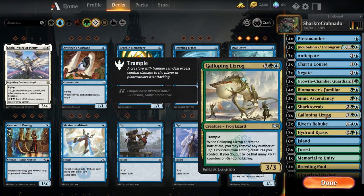Galloping Lizrog: say you've adapted your Sharktocrab but haven't found your Biomancer's Familiar or Simic Ascendancy. You can play Galloping Lizrog and remove +1/+1 counters from your Sharktocrab, then adapt your Sharktocrab again. It also creates a pretty big body — it puts twice as many +1/+1 counters on itself as you pull off. So pull one from Sharktocrab, you get two +1/+1 counters on Galloping Lizrog.